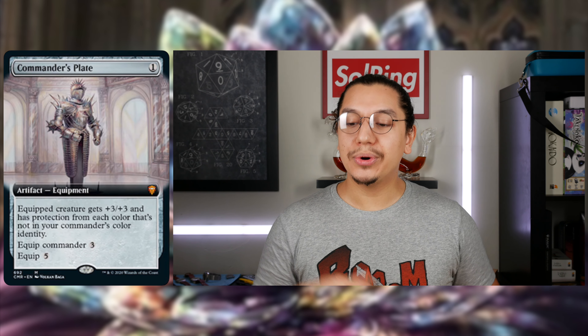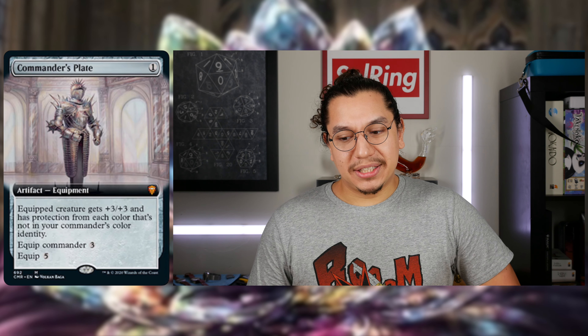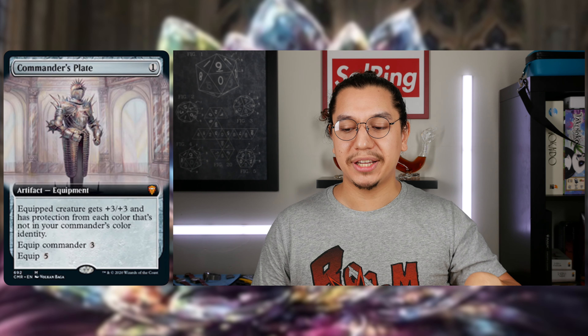That's pretty good — none of the removal I'm expecting is going to be in White, so I think this is going to be extremely favorable for mono-White lists. Teshar really would care about this. And Balan — you remember that deck — Balan really cares about this. Balan can attach equipment to itself and is in mono-White. So if I attach Commander's Plate to Balan, Balan is not only getting plus three, plus three and soon double strike, it's also getting protection from any color not in your color identity.